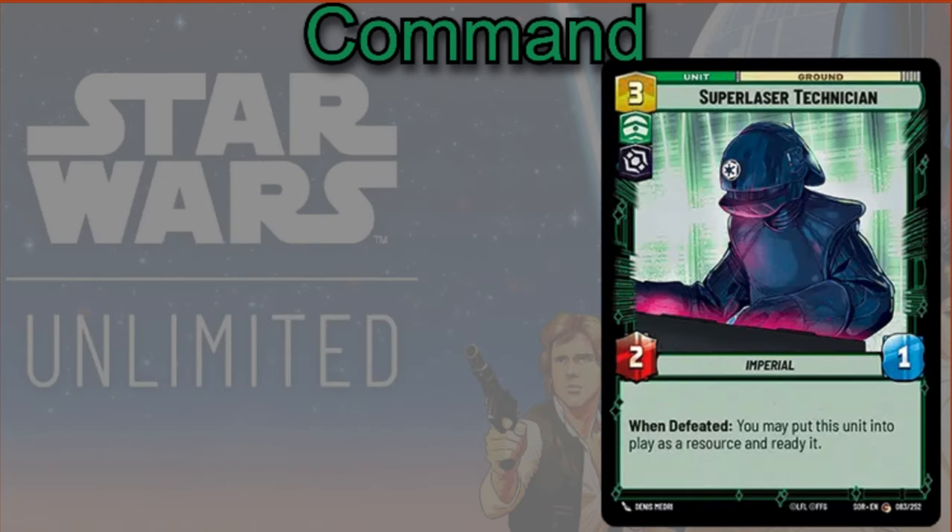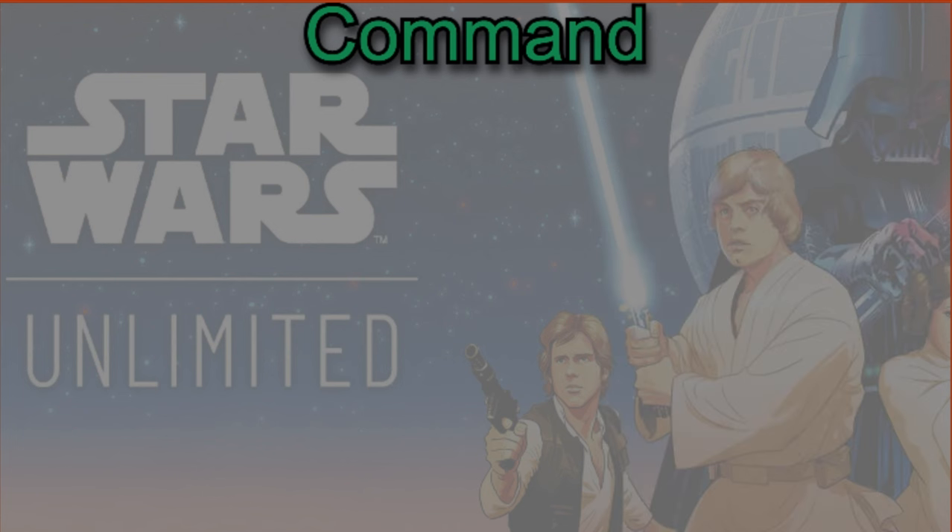Super Legend Technician is a really powerful card in most decks, and in this deck as well — three cost, two-one. When defeated, you may put this unit into play as a resource and ready it. As you'll see, we have a lot of high cost units throughout this video, so getting more resources to actually use those units is going to be pretty important.